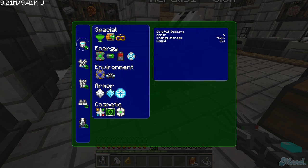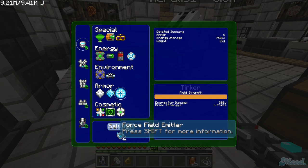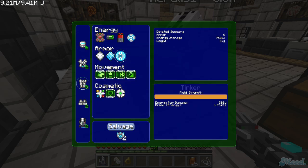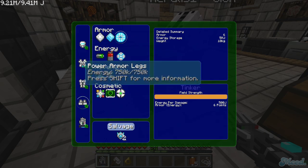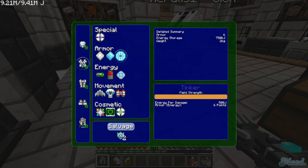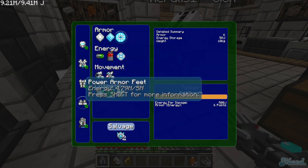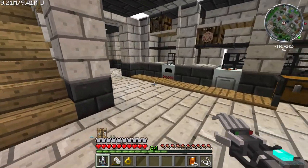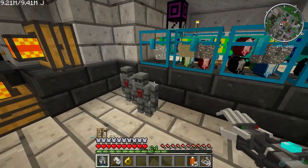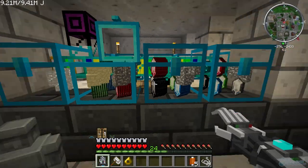Now start on the helmet upgrade. You want to get the energy shield on every piece as well, so you're gonna need to make eight force field emitters. That's gonna be kind of expensive, but you want the shield on all pieces. For force field emitters you need ender pearls and a lot of solenoids — just right off the bat make three stacks.